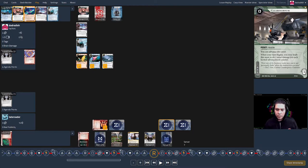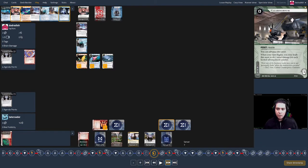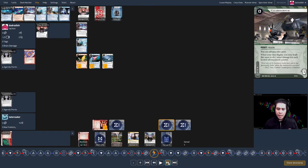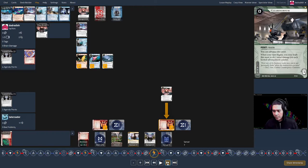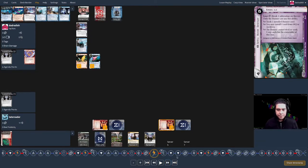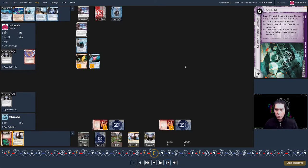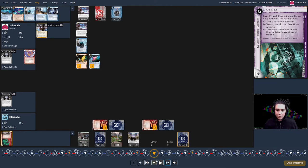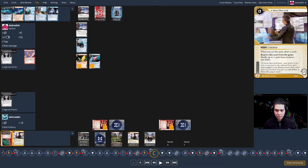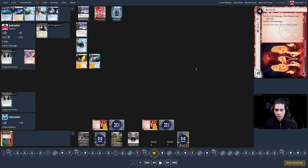My turn eight: I need three credits to trash the Clearinghouse. I draw, gain a credit, take Penny Shaver money to get to four, then Overclock run the server. I might need Mayfly, so hopefully five credits is enough. He rezzes Karuna — I can break it for four using the Mayfly, get in, and trash the Clearinghouse. That ends up being my whole turn. Turn nine for the corp: they make a whole new server — server eight — then trash the Spin Doctor from server one to return Clearinghouse and Hansei Review from Archives back into RnD, and rez the new Spin Doctor for card draw.